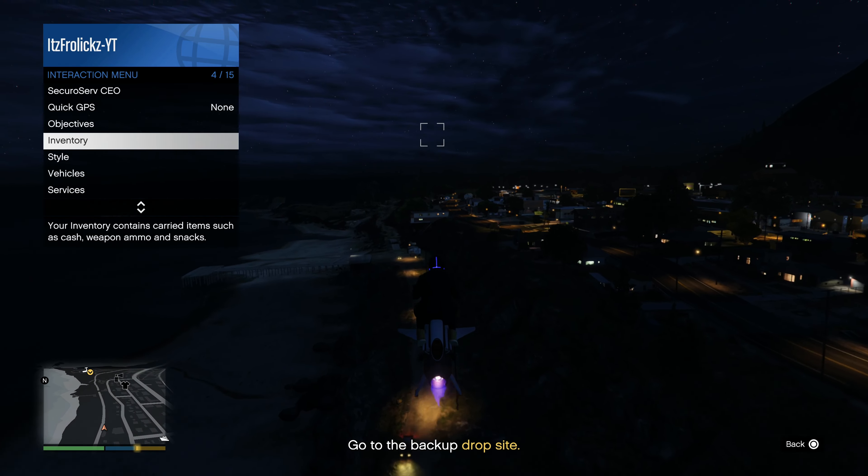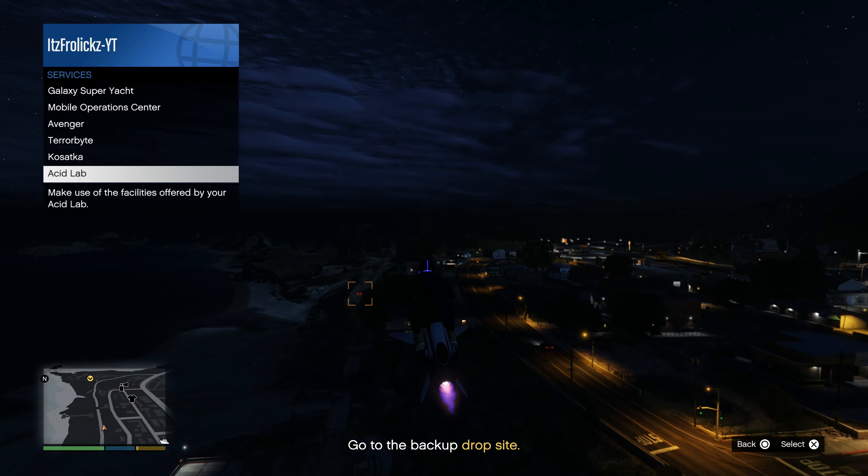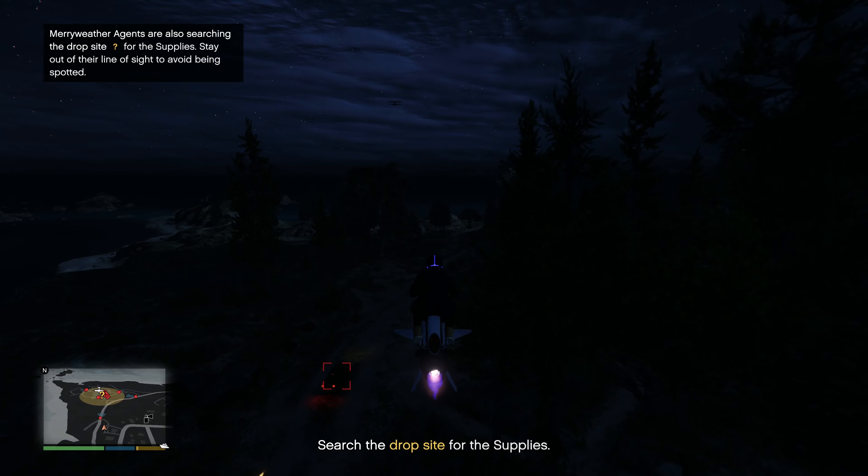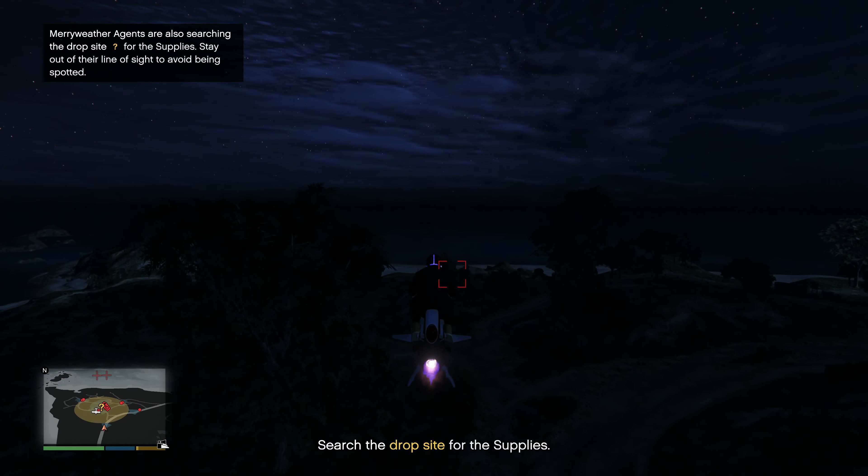It's awesome that we can just request it mid-mission. For this specific supply run I'm able to deliver the supplies straight back to my Acid Lab. I go over there, request it in, and then quickly search for the supplies in that area.